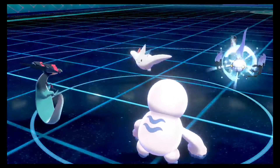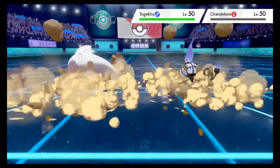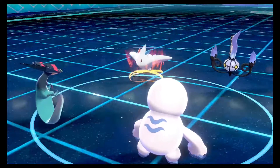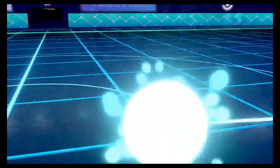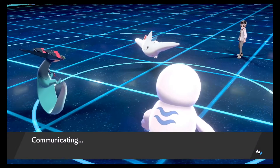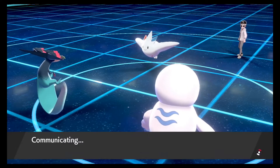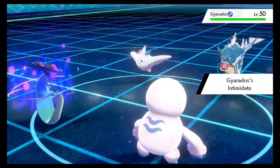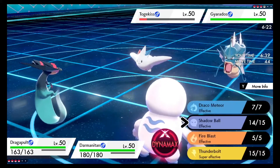It's sashed - no problem, I've got a meaty Rock Slide coming off of a Choice Band. Togekiss eats it up very nicely for me being Choice Banded, but unfortunately Togekiss isn't going to be able to talk back. Big flinch! Just like that. That was a good bit of hax - if he had chosen Dazzling Gleam after I popped that Weakness Policy, I'm almost certain he would have knocked out both my guys.